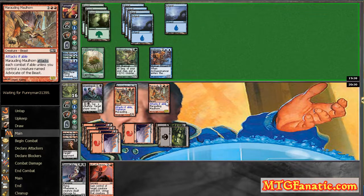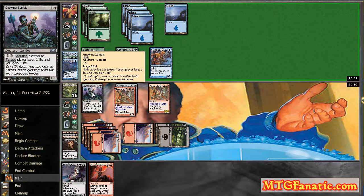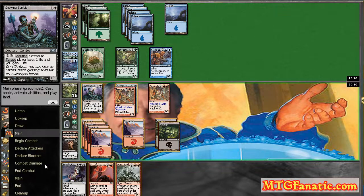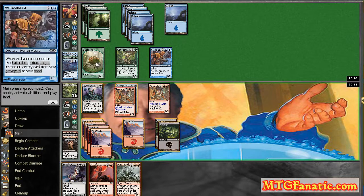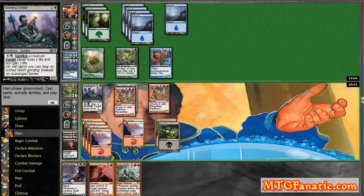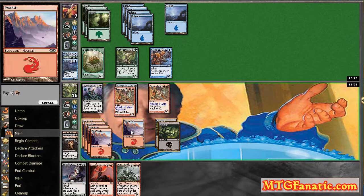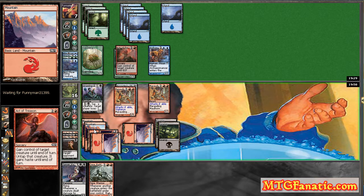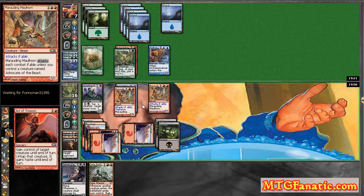I might Act of Treason something, even just to remove a blocker, and I can sac it because I've got the Gnawing Zombie. He doesn't have much to say about anything. I have a Battle Driver as well as another creature. If I remove a blocker and he still chump blocks my two biggest, I hit him for three — that's pretty good. I think I'll Act of Treason something, swing through, and then Gnawing Zombie it. I'm not going to tip my hand on either of these because I don't want him to be prepared. I'll take the Advocate. Also, unless he's got some kind of life gain, I can use Gnawing Zombie to reach him out on my next turn even if I can't get guys through.